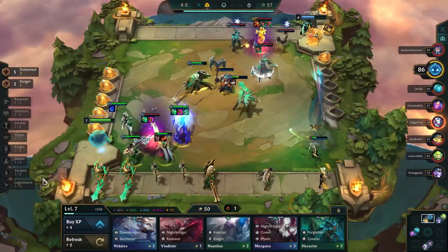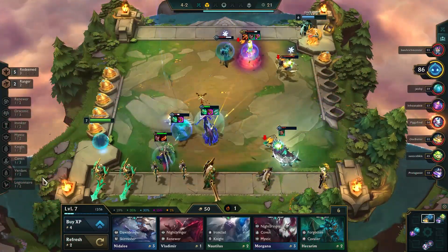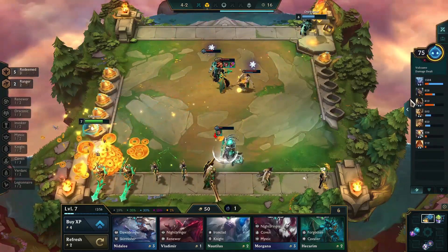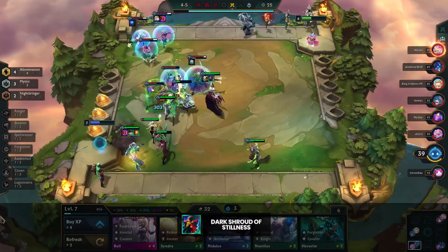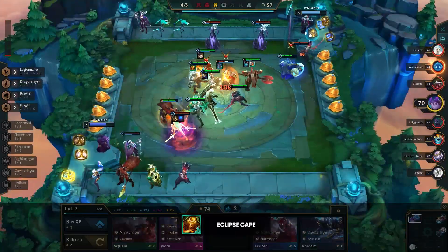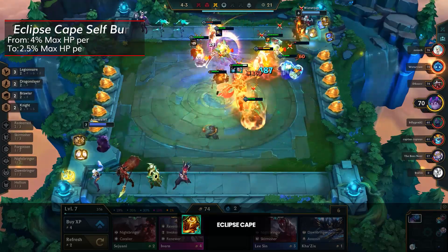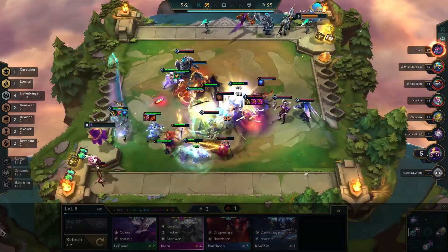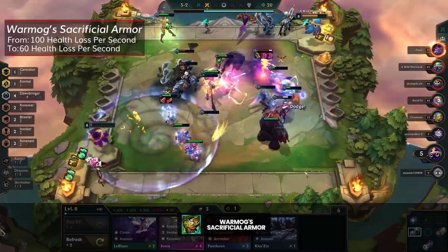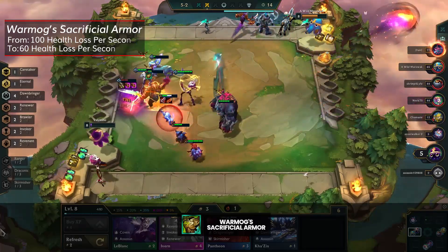That was quite a few changes, but we still have items to cover. We're going to focus only on the biggest changes. We already talked about the Sacrificial Jeweled Gauntlet change earlier with Vayne. Dark Shroud of Stillness gets a nice minor change to no longer affect the item holder, which is good because it was an awkward item to use previously. Eclipse Cape is going from 4% self-burn per second to 2.5% of max health, making it much more appealing to run, especially in the early game. Another potentially useful early game item being buffed is Wormog's Sacrificial Armor, as the health loss per second is going to 60 from 100. Wormog's is already a top tier early item, so buffing the shadow version may make it also worth running.